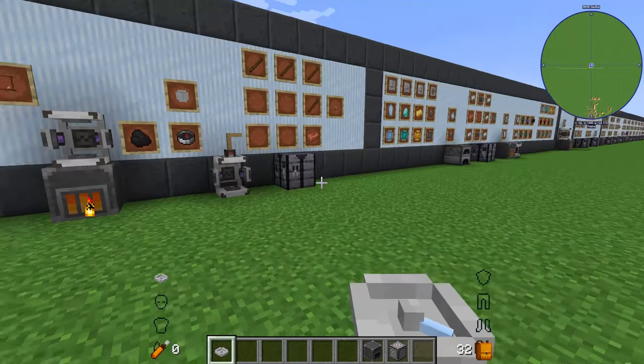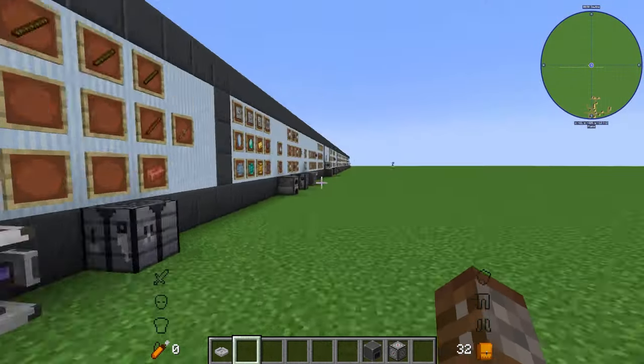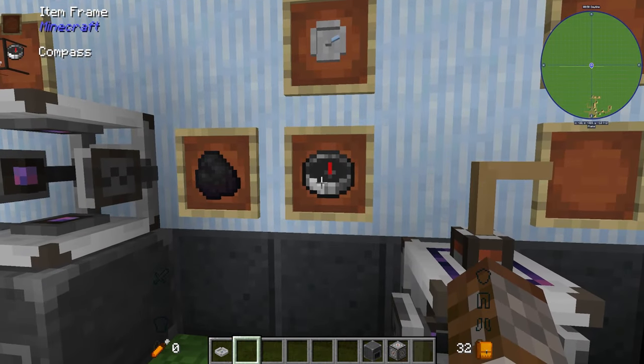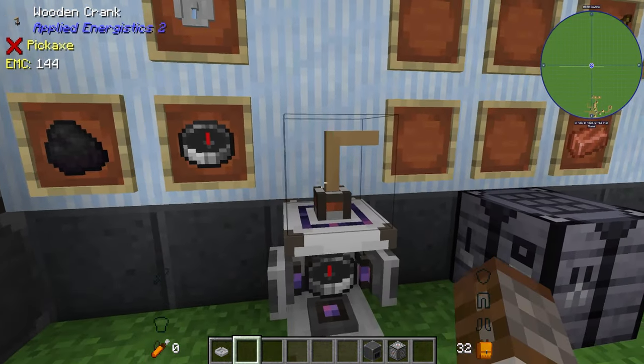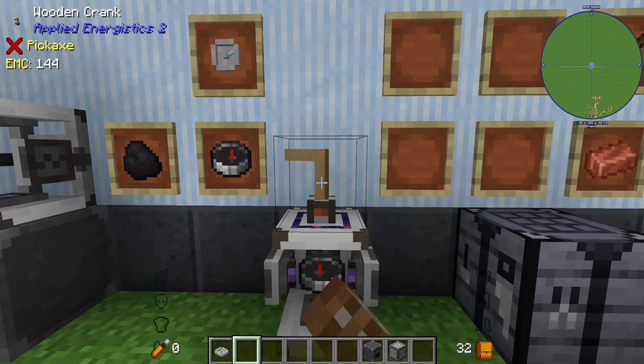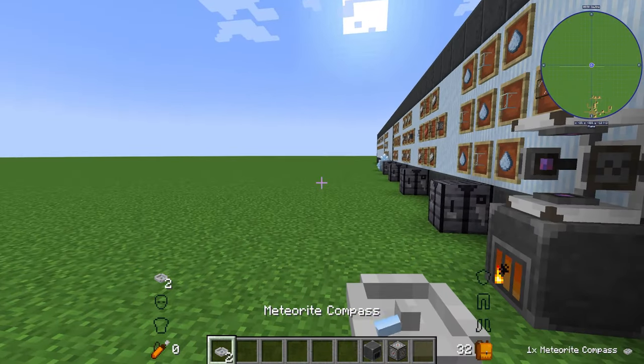In a super flat world the compass just spins slowly because there are no meteorites, so we'll go to a regular world to demonstrate. You can also power the charger with a hand crank, made using just six copper. Hold right-click on the crank and it will slowly charge things up — it takes longer but means you don't need to build the vibration chamber first, so you can get a compass before even making a base.